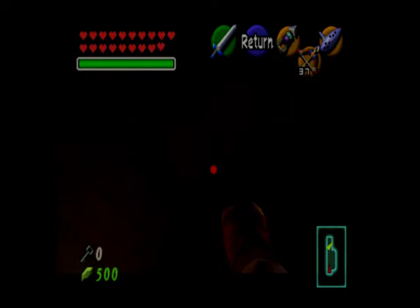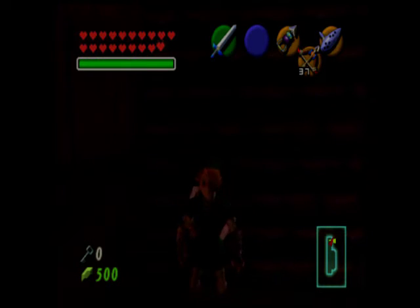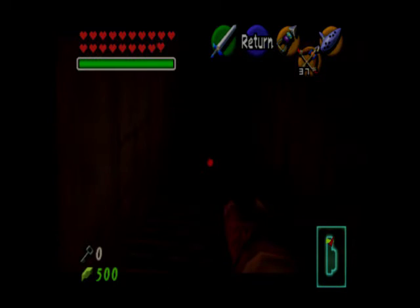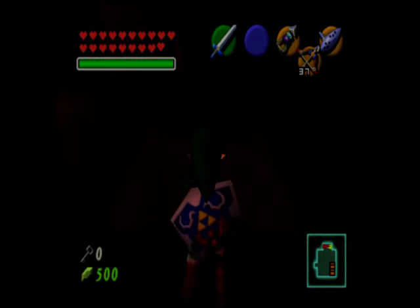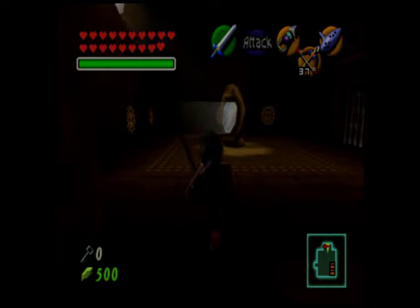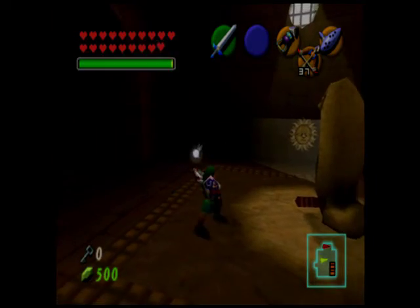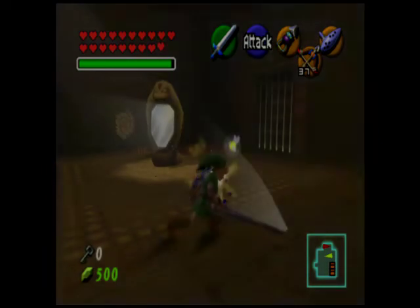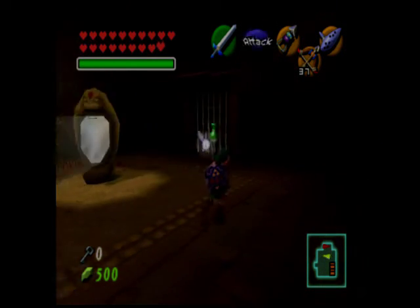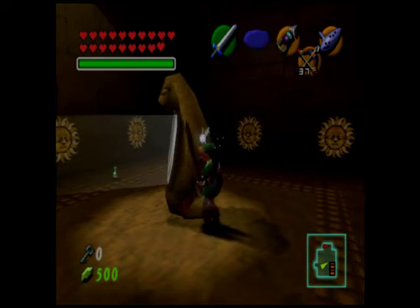Look up here — yeah, real smart place to grab onto the wall. Now we're up here. That was an invisible floor master — because I didn't show it, I'll just say it: it was an invisible floor master.